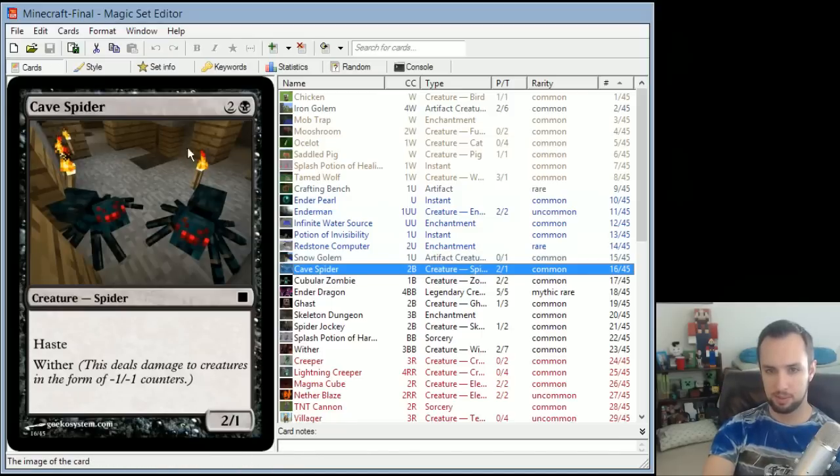Cave Spiders is a really simple card — just a really fast creature that has Wither because it kind of poisons you. Wither means it deals damage to creatures in the form of -1/-1 counters. There's actually a Wither creature coming up later on because, of course, there's a Wither mob in Minecraft.